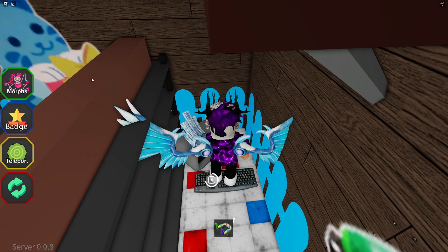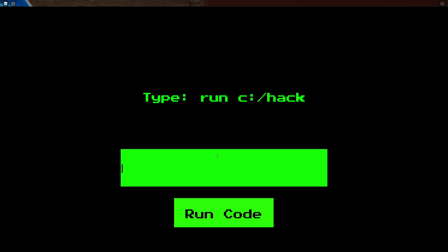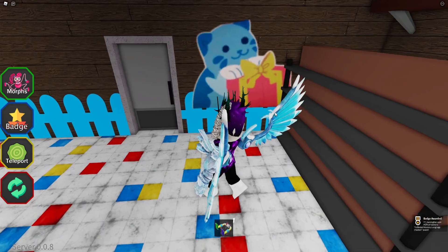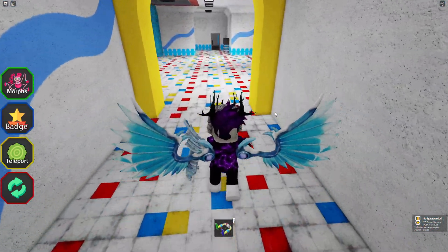Type 'run', call slash hack run code - running program. Running program two, three, four, five, six, seven, eight, nine - successfully run program. Sending data to server, sending data to server. And here we go - we actually have this one over here, that's pretty cool. Let's check what's on the side and then touch this, because I'm guessing this is going to teleport us outside.